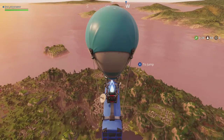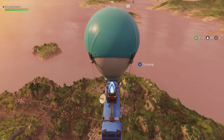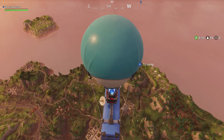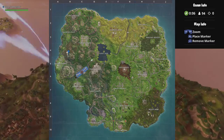If you go to the Week 5 challenge menu, it'll tell you to follow the treasure map found in Greasy Grove. That'll bring you right over here to the villain's hideout. So we're going to want to come over here to Snobby Shores and drop over in this area.